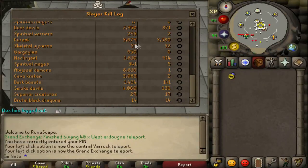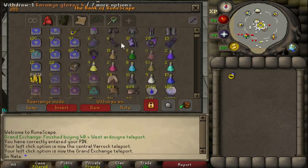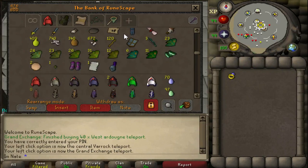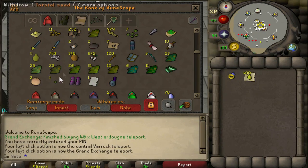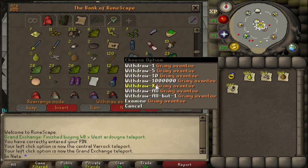Here is my slayer log and my Crabs kill count — I've killed probably about a thousand today. Here's the loot I got from them. I did get a bunch of alchables but I alched most of them while killing, so those are not included in this price check. That probably accounts for like half of my total loot.